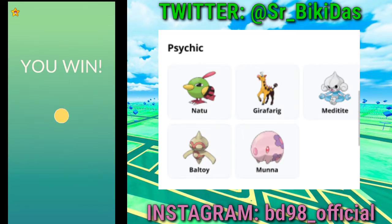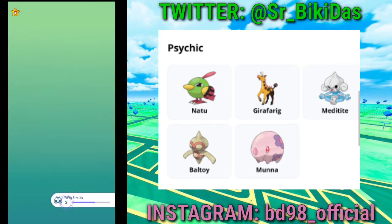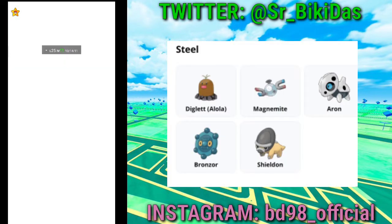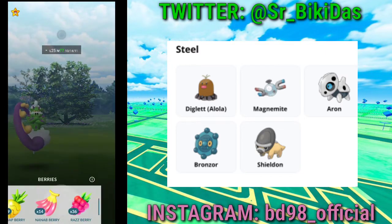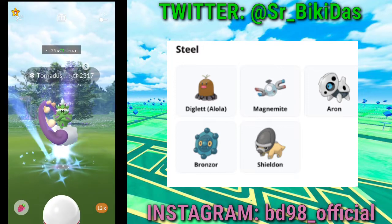The psychic-type Pokémon attracted in this event include Natu, Girafarig, Meditite, and Baltoy. For the steel types, according to Pokémon GO Hub data, Alolan Diglett, Magnemite, Aron, Bronzor, and Sheldon will also be attracted to Incense.